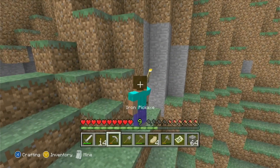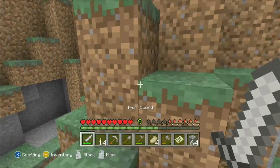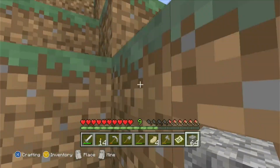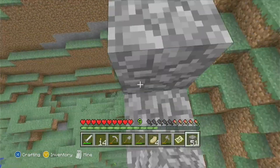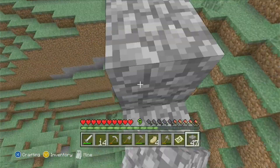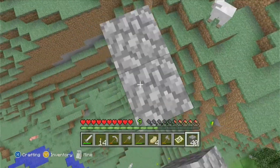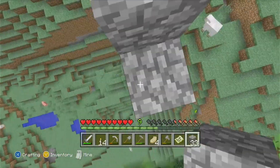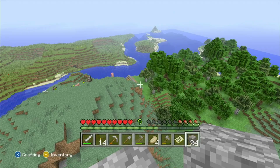I'll use some cobblestone to create a sort of pillar. This is a tip from the Minecraft Essential Handbook — if anyone remembers those, they are legend. If you build it up like this then you can mine your way back down. It's actually very close to my house, which is great.